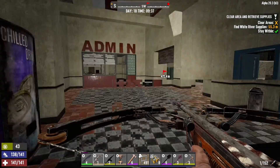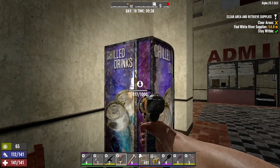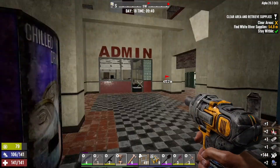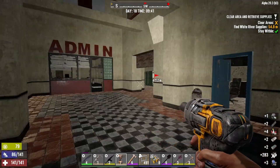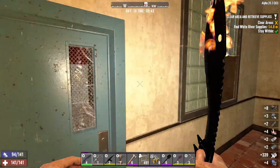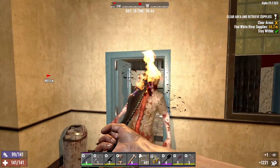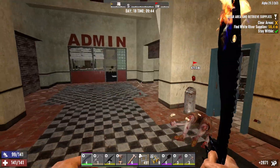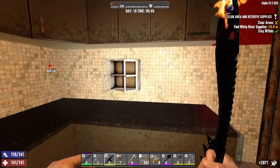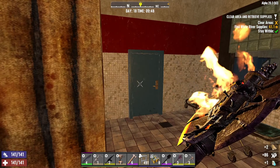I absolutely love this crossbow. That's a broken one — if I break it I'm probably gonna wake everyone up. Oh yeah, there she is. He's got a feral too. I love the machete guys, absolutely love it. And we got acid — nice.